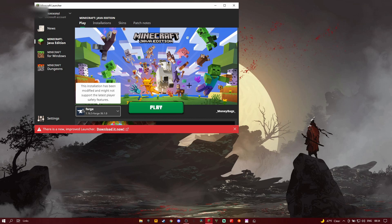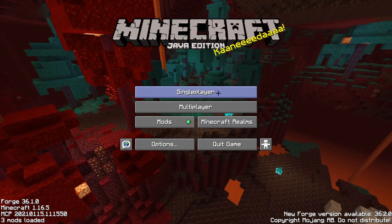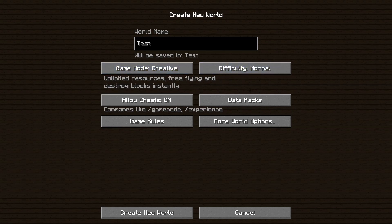Click play and wait for the game to launch. Now that you have it downloaded and Minecraft is open, create a new world. I'll call this one 'test world.' You can do whatever game mode you want, then just create the new world.